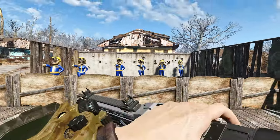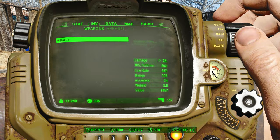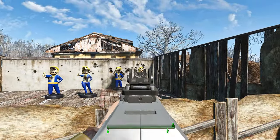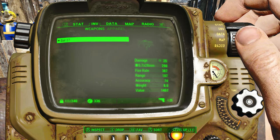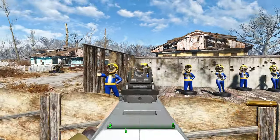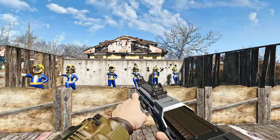It is indeed the epitome of what an assault rifle is supposed to be. It does 25 damage, so it's not a whole lot. The fire rate says it is 387, which doesn't feel like it shoots that fast, which is kind of weird. But it has a nice amount of ammunition — not too shabby at all.